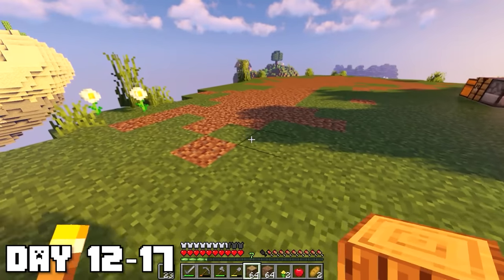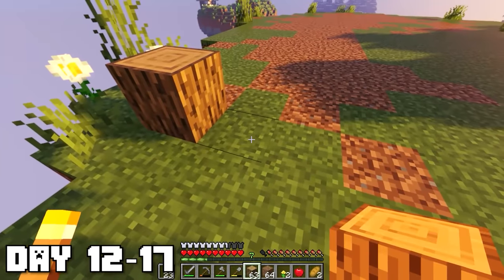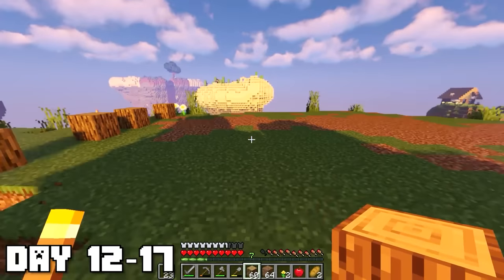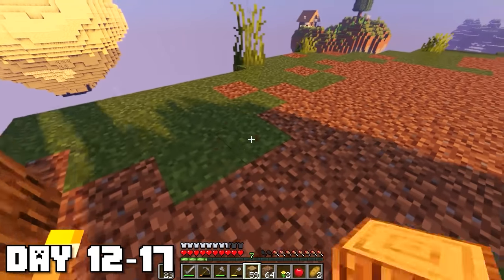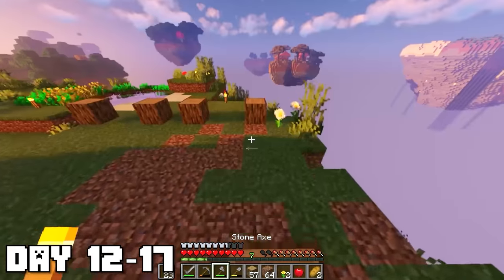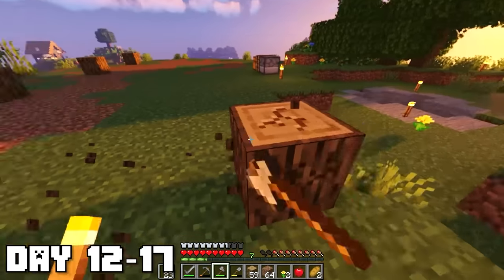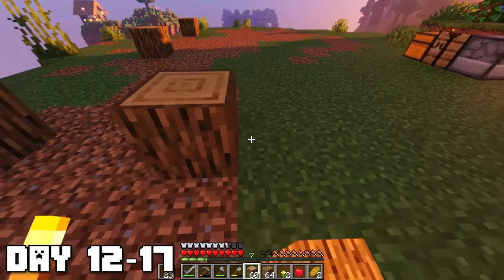Once I finally got that finished up, I started laying down the foundations of our house. I wanted it to be relatively small — not too big because this island isn't that big — and I want it to look somewhat nice as well. I kind of put it on the edge of the island too, doing like a five-by-five strategy. I hope I can get a bed soon because I hate being out here at nighttime. I haven't seen any mobs spawn on the island yet — I think it's because I've been too close.